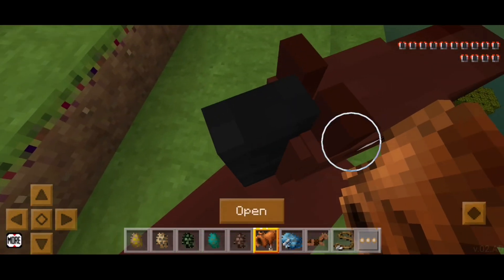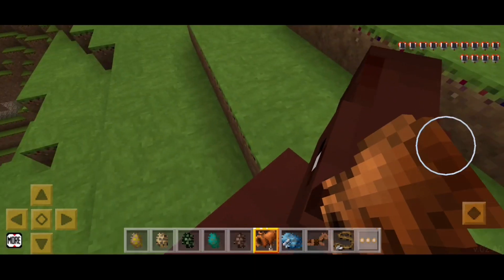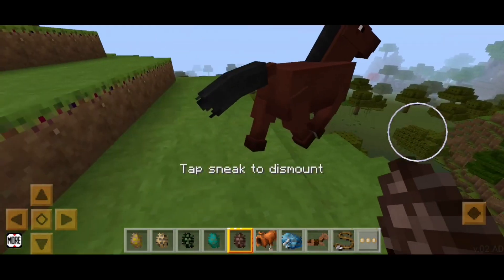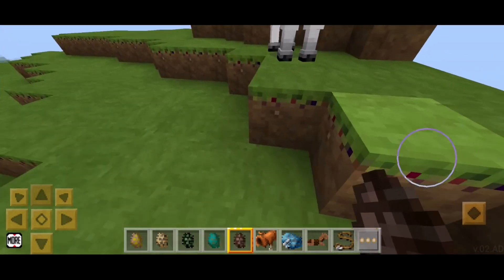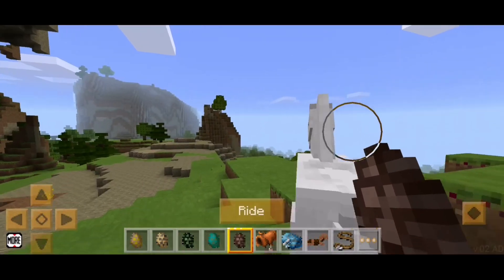Come on, bro! Why does he not love me? What just happened? Who hurt you, mate? This horse doesn't love me, I don't know why. But you can ride horses — I did ride them. Let's try villagers now.